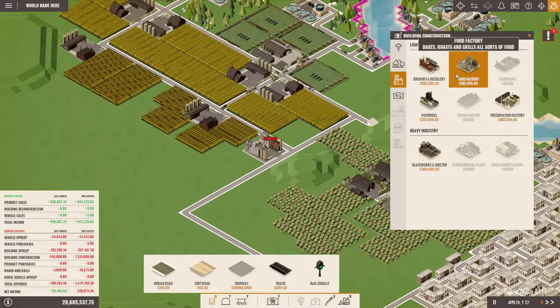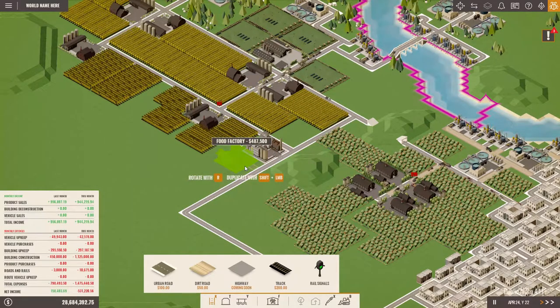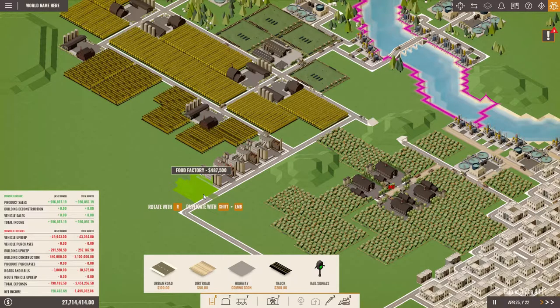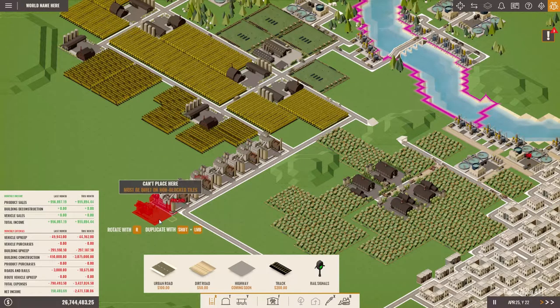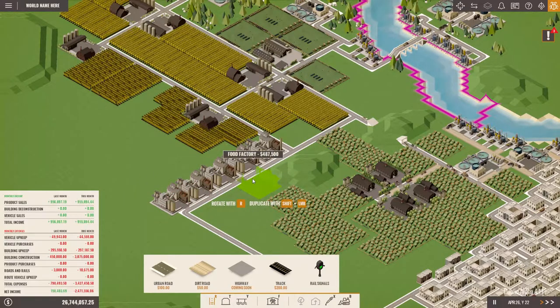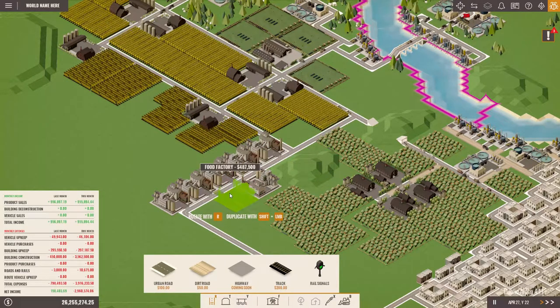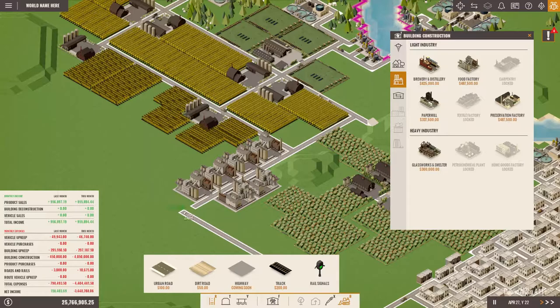Right here — one, two, three, four. Or maybe we should make sure the distances are not too great — one, two, three. Just like that. Remove this — one, two, three, four, five, six. Perfect.